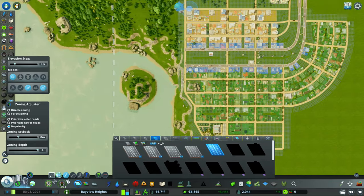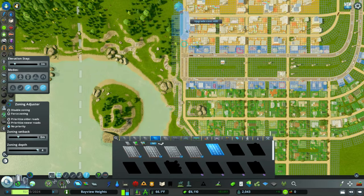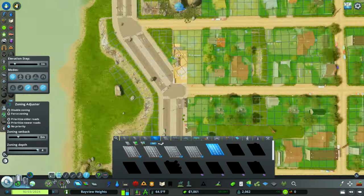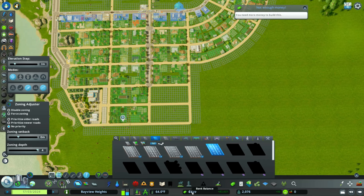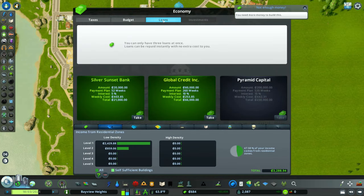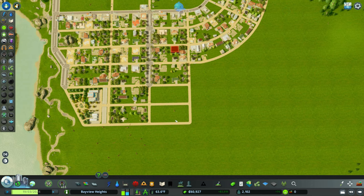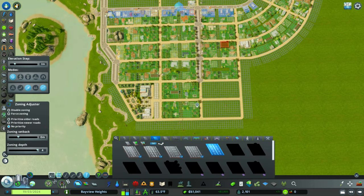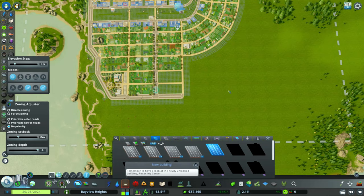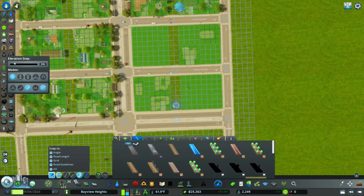What we want to do next is start to upgrade these roads into collectors — a few main roads in our city that cars will use as priority roads. I'm speeding this up because when I started upgrading all the roads, we ran out of money. So if you go to the budget and loans, you can use the Global Credit Incorporator to get $60,000 with a weekly interest cost of $253. We took the loan, and just like that, everything has been upgraded.